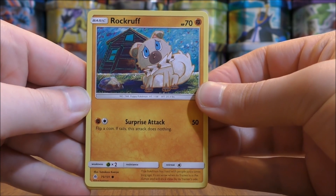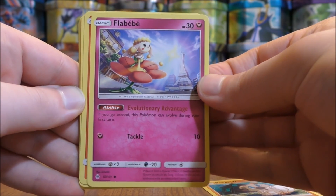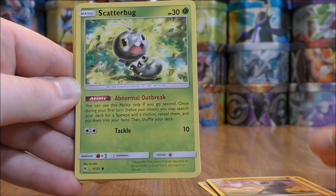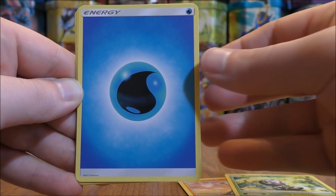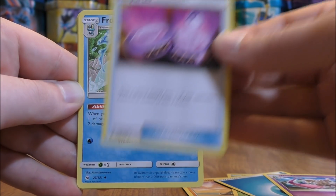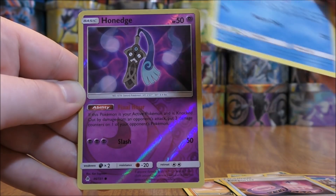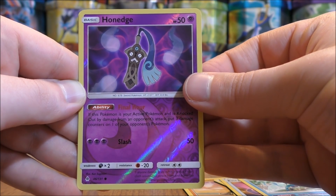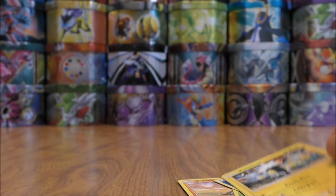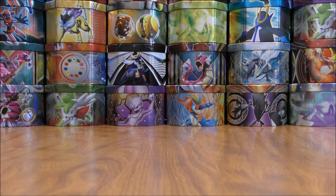Ultra Necrozma pack. Pack starts with Rockruff, Flabébé, Litleo, Cubone, Scatterbug, Water-type Energy, Doublade, Annaporter, Frogadier, Reverse Hollow of a Honedge which is a common. And the rare would be a Zekrom.